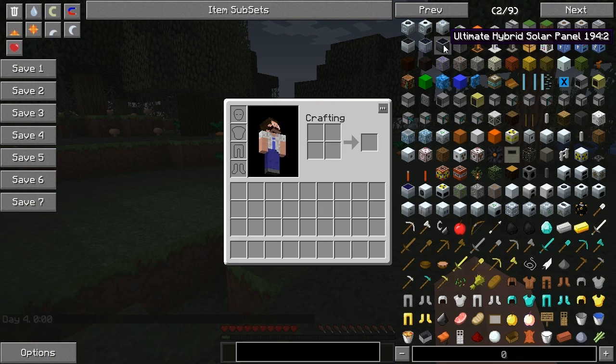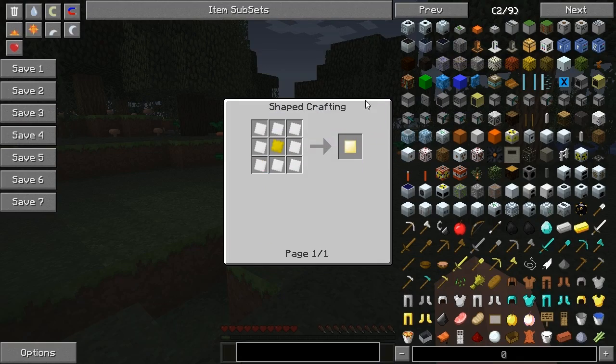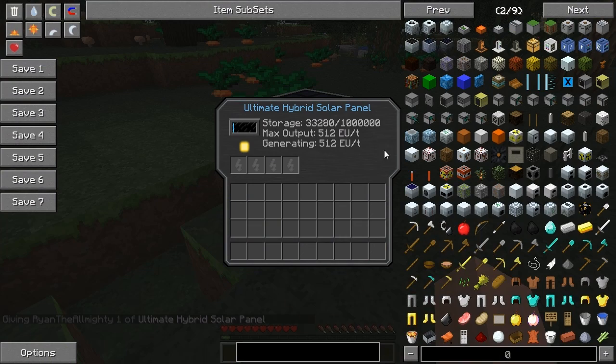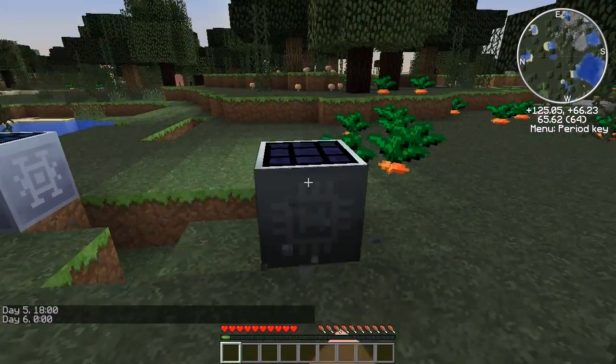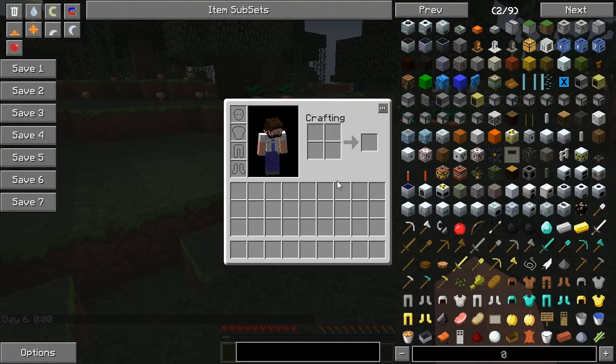The next tier is the Ultimate Hybrid Solar Panel, which requires coal chunks and solarium alloy — that's solarium and iridium plates — so really not cheap. This one generates 512 EU a tick during day, and 64 EU a tick during night. That's a lot. It's the biggest and best solar array you can get — I definitely prefer it over the solar arrays mod.